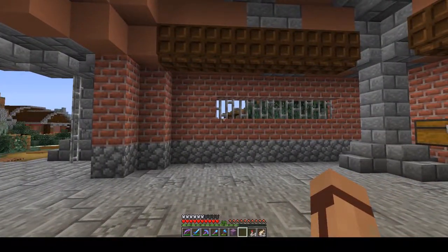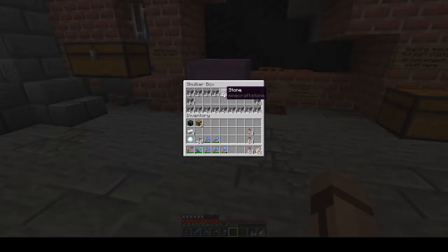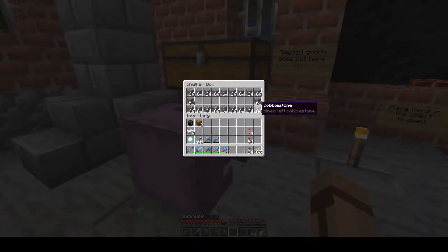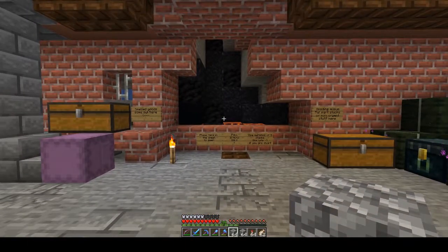I'll do a quick run through of how to use the smelter. I've got a shulker box with some cobble and I've already smelted some stone as well. The way I find it easiest is to take the shulker box, place it on this hopper, take out the items I want to smelt and then head over to this chest. I'm going to put in five stacks of cobble and then just wait for all of those to filter through and the furnace will kick into action and we'll be able to collect our goods in just a few moments.